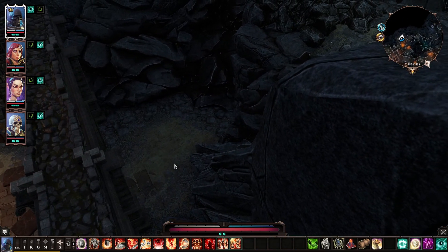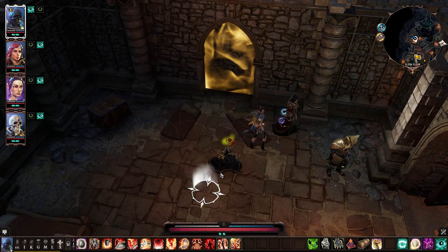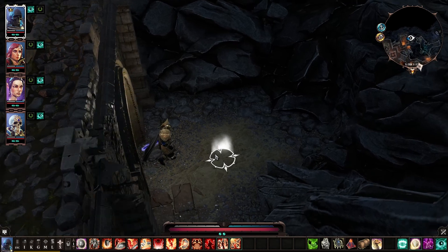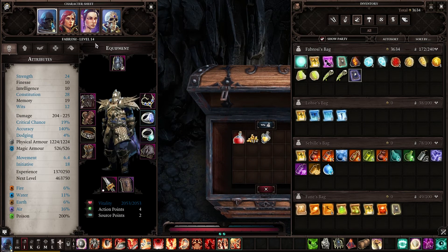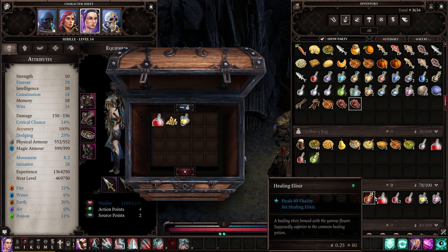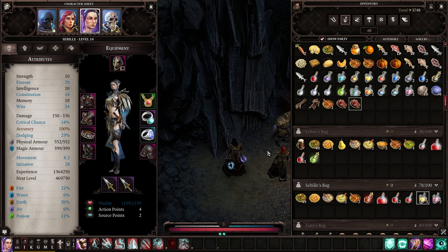How do we get in here? Is there maybe some sort of hidden button? I've spotted something — thank you, Sabile. Fantastic. We got ourselves a huge healing potion. Losa, you've already got one healing potion — why don't you take it? We'll give the gold to Fabrosi, and medium finesse goes to Sabile.